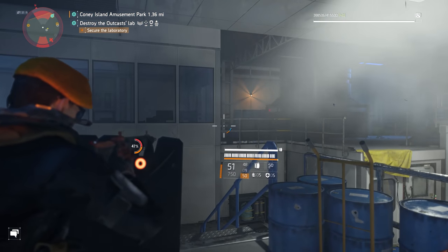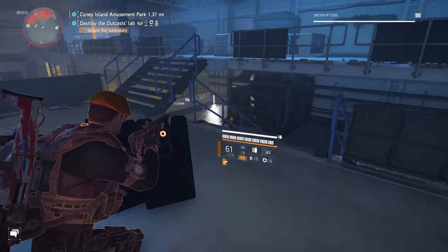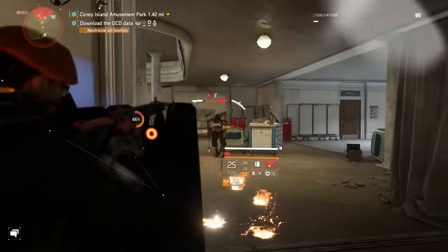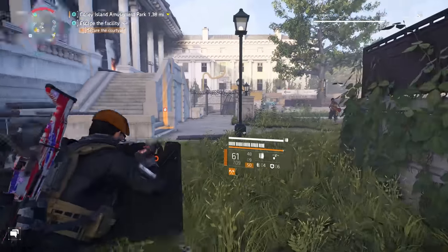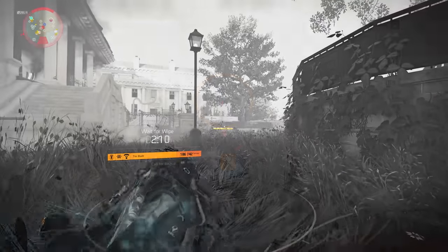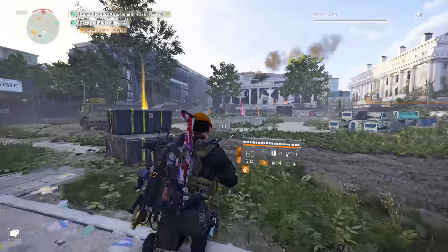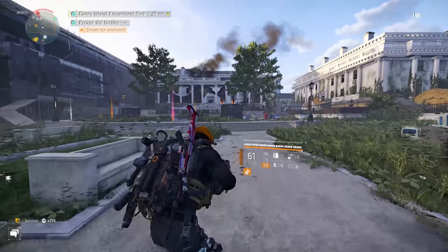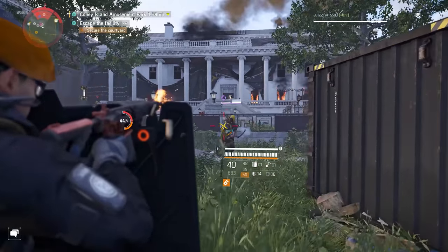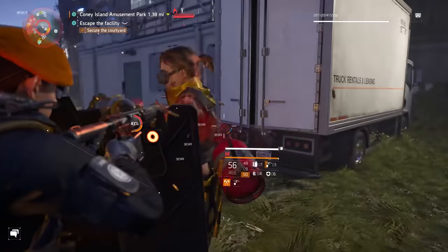Complete this mission on normal difficulty — that is important — because you want as many scorchers as possible to spawn in for the second objective, The Competition. You will encounter two to three scorchers before ever reaching the boss. For the final encounter, kill the rest of the NPCs while leaving the boss, and you should get another two scorchers to spawn in. Kill them, then let the boss kill you and you'll spawn back right before the boss encounter — rinse and repeat until you have 10 scorcher kills. I was not able to get scorchers to spawn on hard or challenge difficulty, only normal.